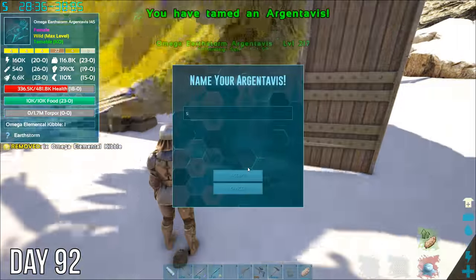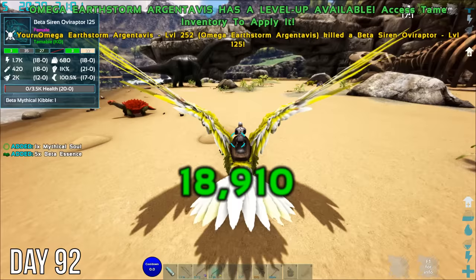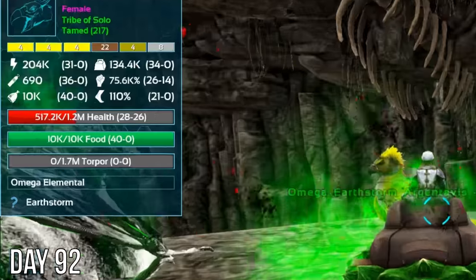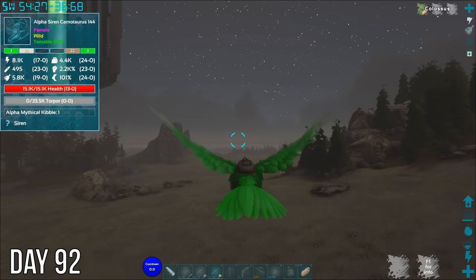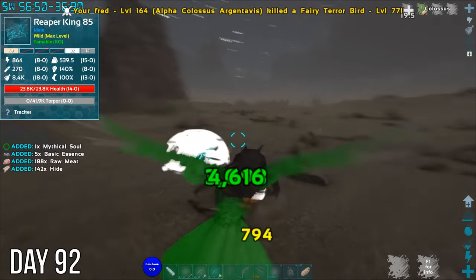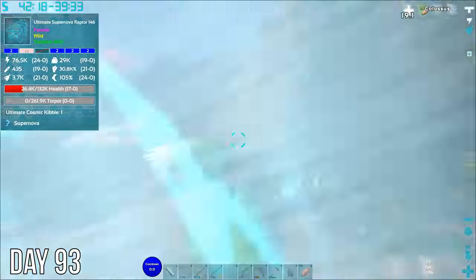I was pretty excited to tame my first Omega creature, but I was even more excited to murder everything on the beach with it. We'll just level this thing up to 1.2 million health — guess that'll do for now. If only I'd gotten those 40 points in something other than food. Named the new guy Big Bird, and then ended up back on Fred because he's a fast boy and pretty tough too — which is useful when things spawned random reapers on your head. This ultimate supernova raptor would have one-shotted my ice wyvern Elsa.